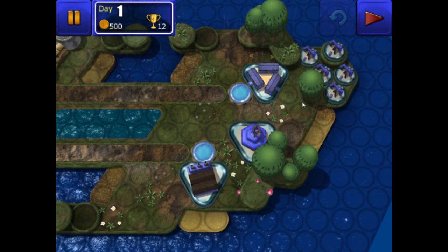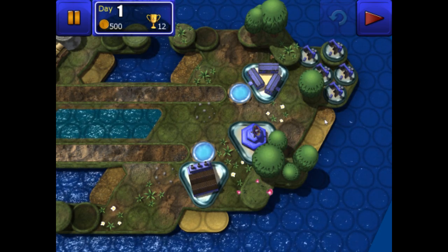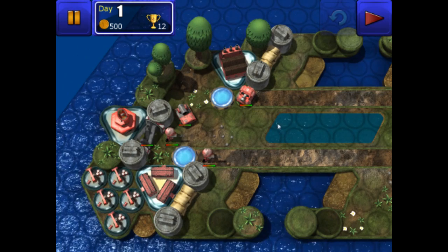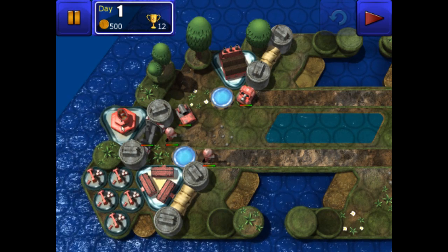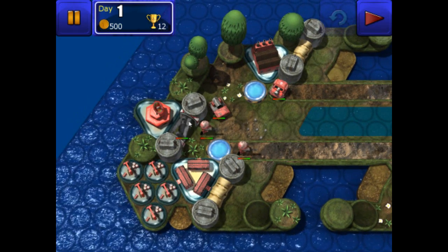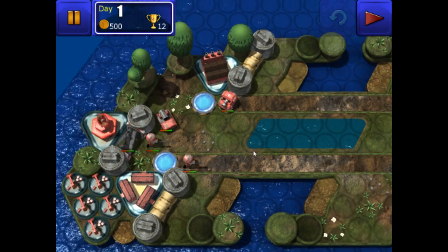Hello and welcome to the second tutorial of Great Little War Game. Today we're going to show you the All Out War campaign pack. This is the very first mission where we have a base set up on the right hand side of the screen while the enemy is set up on the left with their walls and their artillery. Our objective is to capture the enemy HQ in the far left corner, which is pretty tough because there's a wall blocking us.